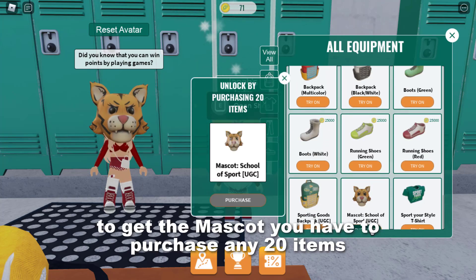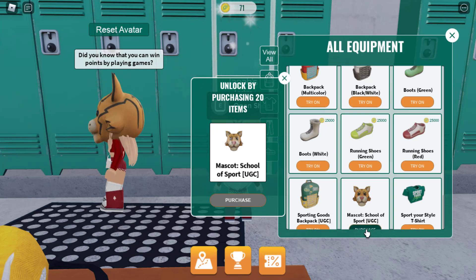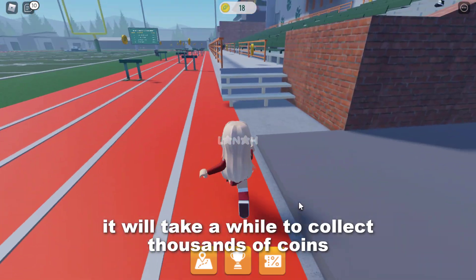To get the mascot, you have to purchase any 20 items. To do that, you have to collect coins. You will find coins all over the school. It will take a while to collect thousands of coins.